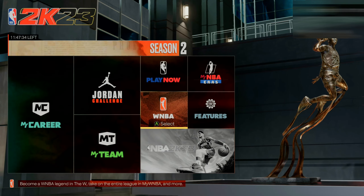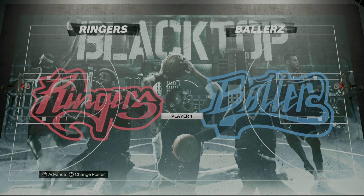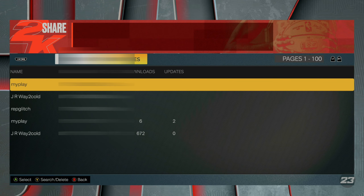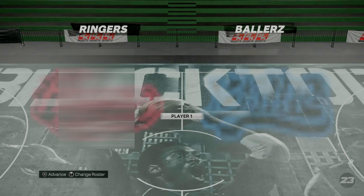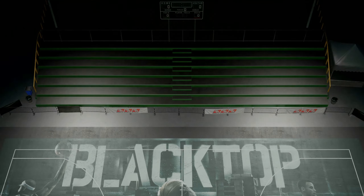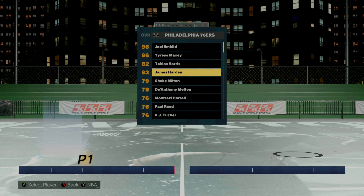Once you're back at Options and Features, go over to Play Now, then scroll over to Blacktop. You can choose any game mode — it doesn't matter. Hit the Left Trigger to change the roster, go to 'User Created Roster,' scroll over to My Files, and load up the file you made for this glitch. Put your controller on the left-hand side and hit Advance. You can make the game condition anything. Then find the player you're doing the replica glitch on — you know the glitch is working if the overall on that player changes. James Harden shows as an 82 overall because he has no badges, and that's how we know it's working.